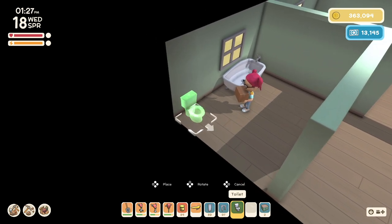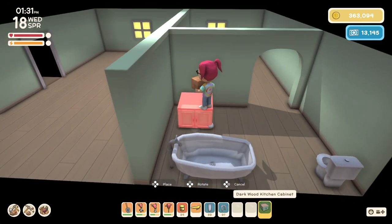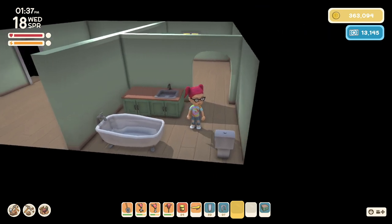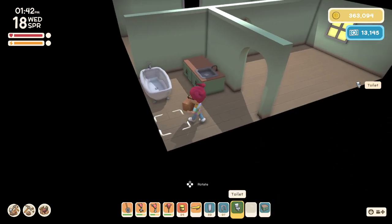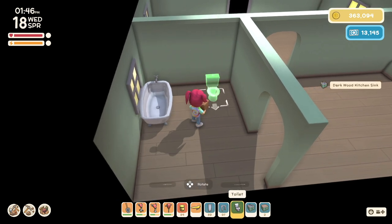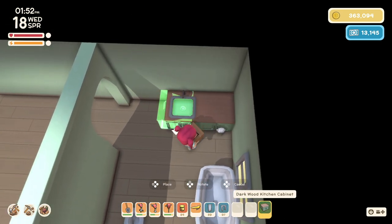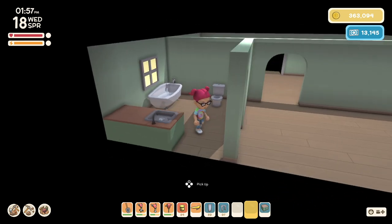I have never really had the opportunity to decorate rooms this way in Dinkum — usually you have to use other items to sort of divide the space. It's kind of nice being able to block some stuff off. The toilet is probably not the first thing you want to see when you come into a bathroom, so let's move some things around. With these interior walls, you can't put anything super flush to the wall because they take up some of that square.